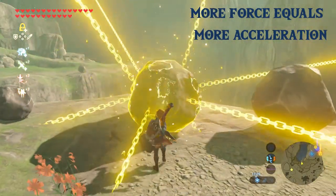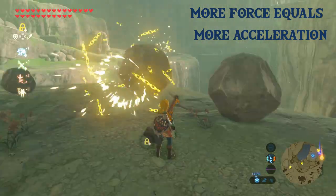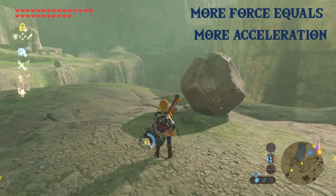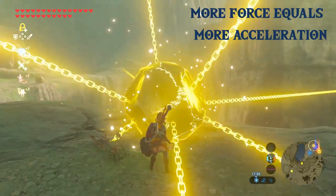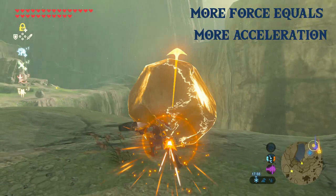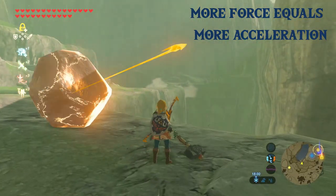So with this first boulder I'm just going to hit it once and release it, and we can see that with one hit of force it moves far but not very far, whereas with the second boulder if I hit it five times I've loaded in much more force and so the acceleration is much greater.